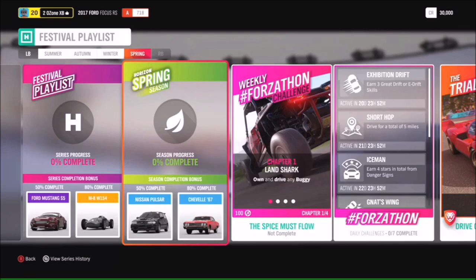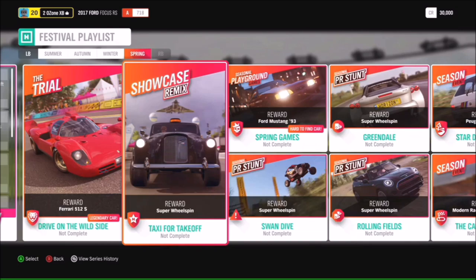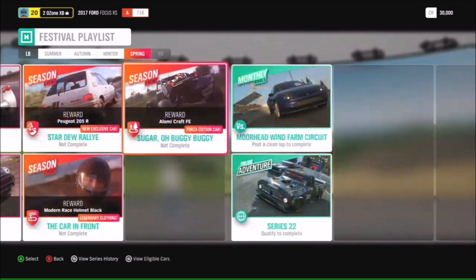We have another showcase remix - 'Taxi for Takeoff' is coming back. This is set in Isha where it's a taxi versus a jet, because why not - it's Horizon! If you missed out on that you can have a go during the spring games. We also have another exclusive car - the Peugeot 205 Rally - and you can get that by doing the 'Stardew Rally' season event. That sums up all the new cars: six brand new rally cars, absolutely iconic and really great fun to drive on all the dirt racing events in Horizon.